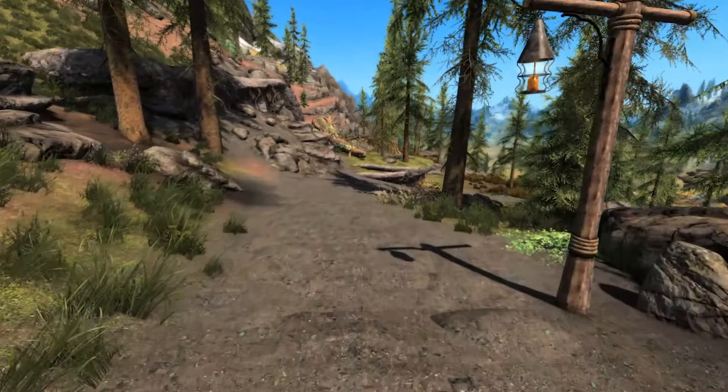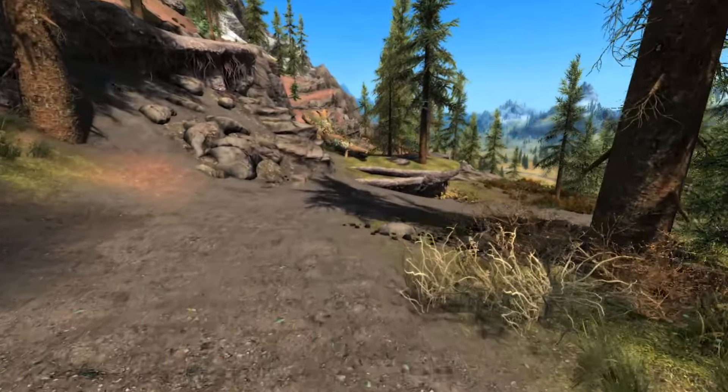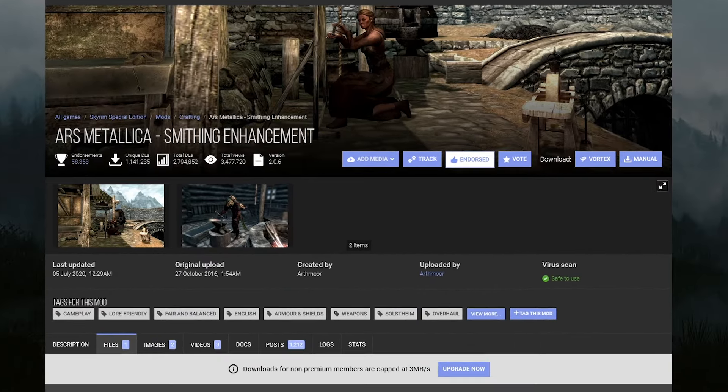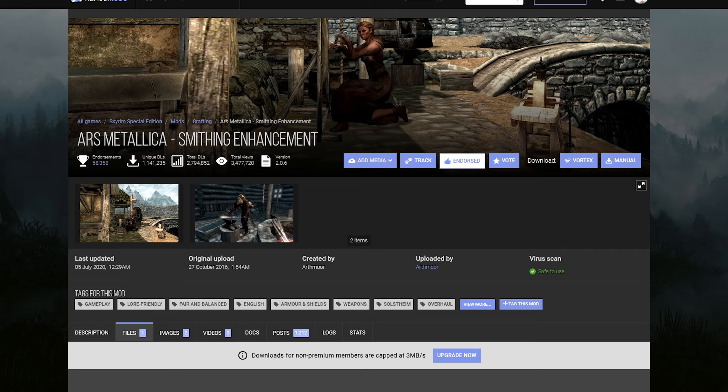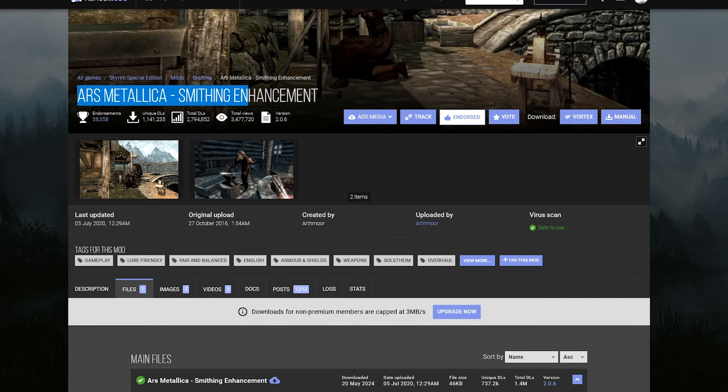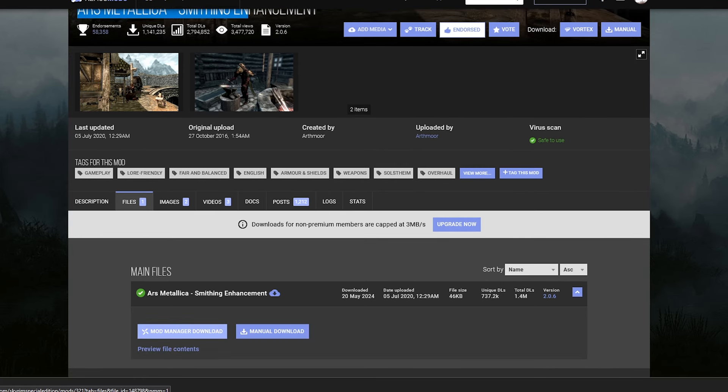We installed on the previous episode a mod called CACO — Complete Crafting Overhaul. This is Ars Metallica, and it's going to alter how smithing works. It will let you forge arrows, lockpicks, and other things like that. It's a pretty neat mod. Just go to Files and download it.